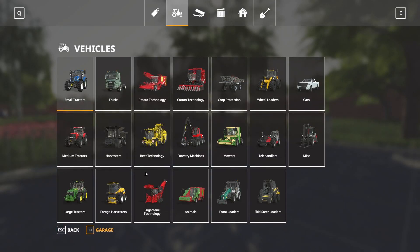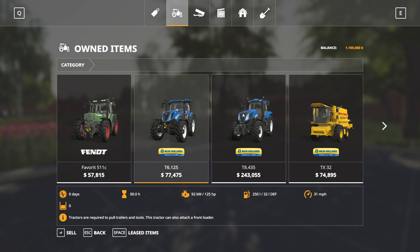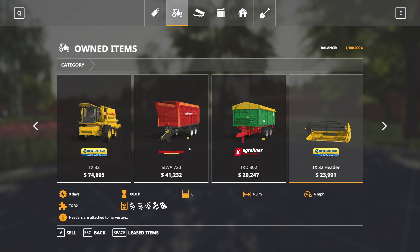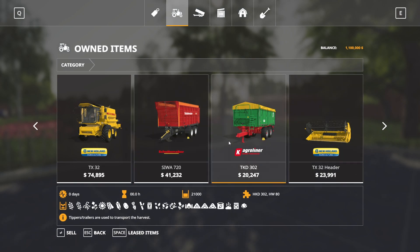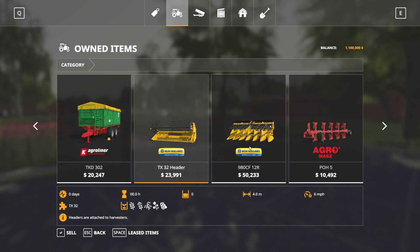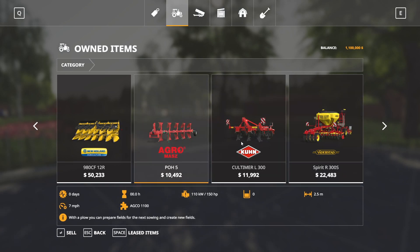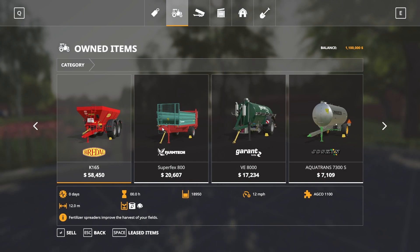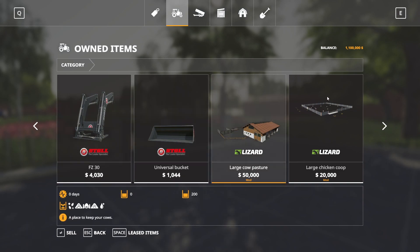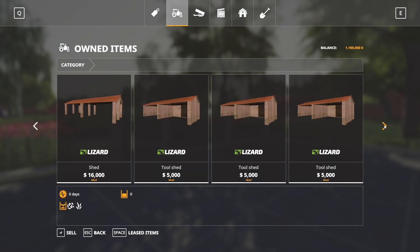Let's look at our starting equipment. We start off with a Fett Fabric 511C, a New Holland T6125, a T8435, and a New Holland TX32. We also have a bulk trailer, a chaff silage trailer, a header for the New Holland, a grain header, and a corn header. Then a small plow, small cultivator, small directorial seeder, lime and fertilizer spreader, small manure spreader, a slurry tank, and a water tank. Front loader attachment, bucket, large cow pasture, large chicken coop, large grain silo, bunker silo, and some sheds.